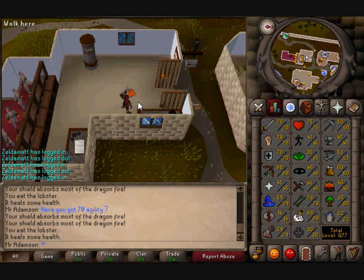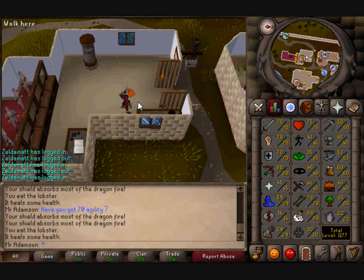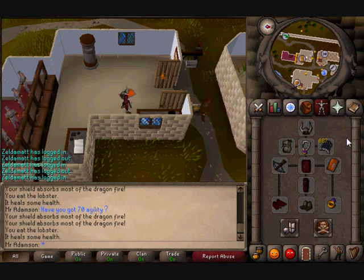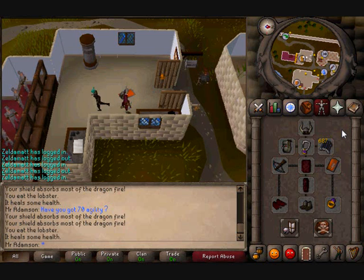Hello YouTube, KillersKills here bringing you part 5 of my 1 hour loot videos. In this video I was fighting blue dragons. For this task you must have an anti-dragon shield to protect you from the dragon's breath and either a decent combat or decent range level.